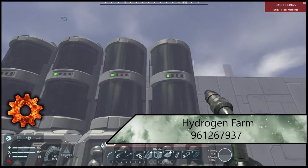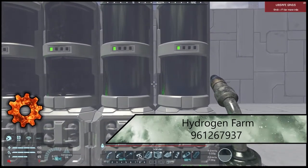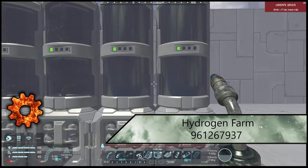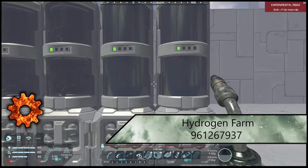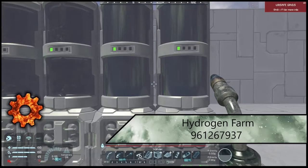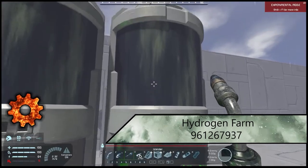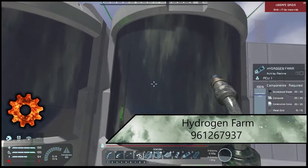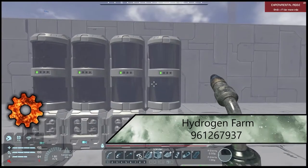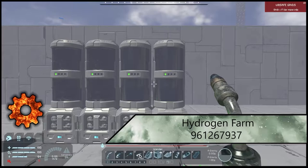Next up we have the Hydrogen Farm. I like to have a way to naturally produce hydrogen — it feels nice to have a system capable of producing it just based off sunlight, without needing a colossal amount of ice or worrying about running out. It drops in these hydrogen farms at about the same rate as oxygen, maybe actually quite a bit faster. It's a very nice convenience mod with a lot of applications for building your designs.